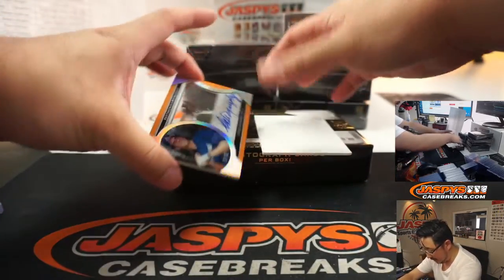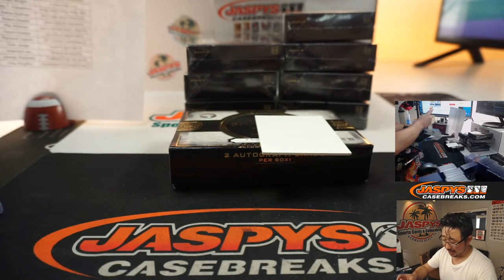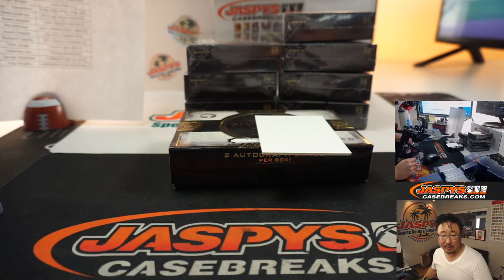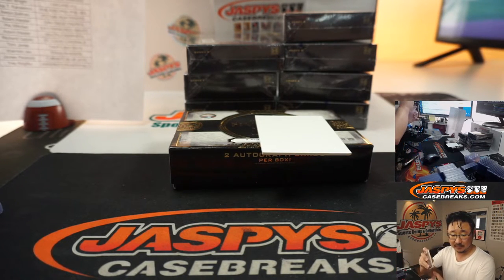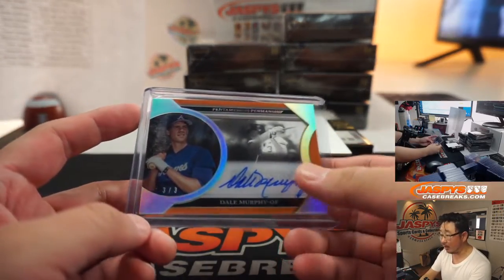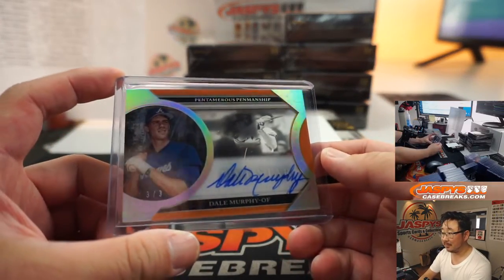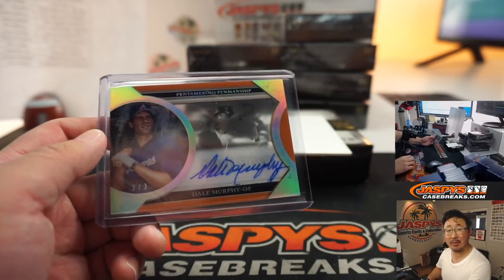And back here is Dale Murphy, 3 out of 3, Pentamorous Penmanship. Wow — Pentamorous? What does pentamorous mean? Having parts arranged in groups of 5, consisting of 5 joints or parts. So it's a 5-part penmanship chip? Is he a 5-tool player, Dale Murphy? Well, it's 3 out of 3 — nice one for the Braves. Robert Runkle. All aboard the Big Head Express! Woo-woo!